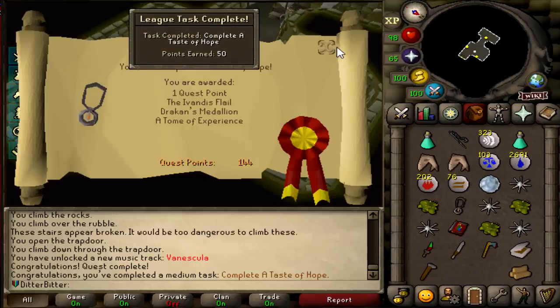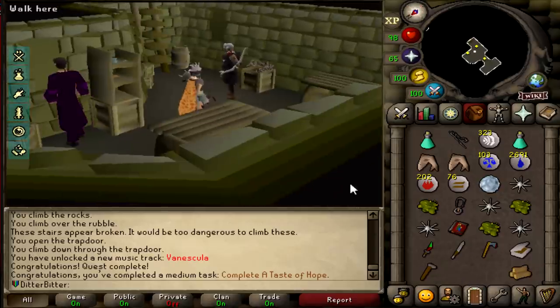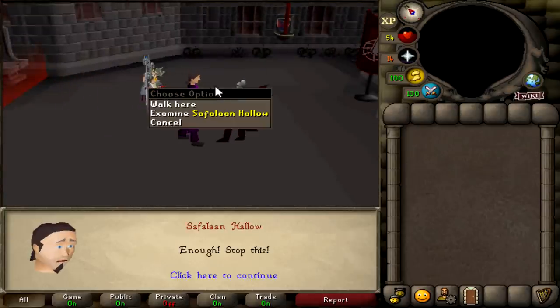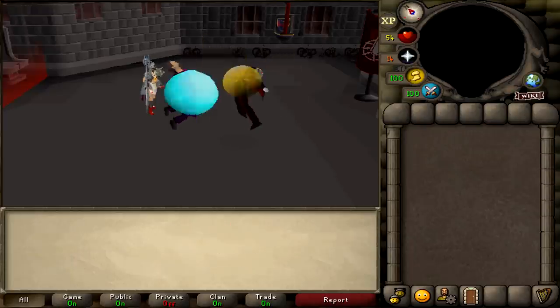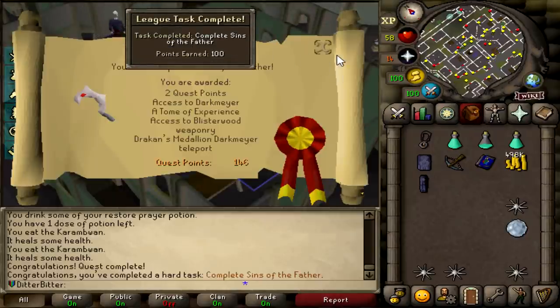And that is A Taste of Hope done, which is 50 points. It gives me the Ivandis Flail, the Draken's Medallion which I'll be using for TOB, and an Atonement of Experience which I'm just going to dump on crafting. And that is Vanstrom Claws down - that was actually a hard quest. First time ever doing that quest - I've never done it on the main game, so I was a little bit concerned, and it took me quite a while to do, but this will give me another 100 points and some XP rewards. And that is another 100 points and the Sins of the Father completed.